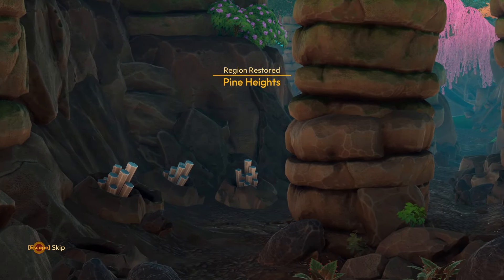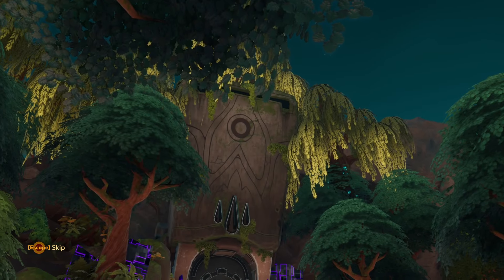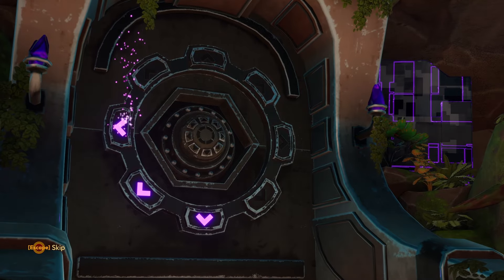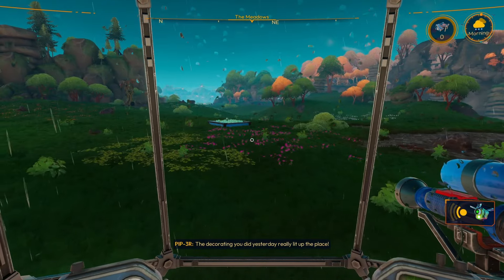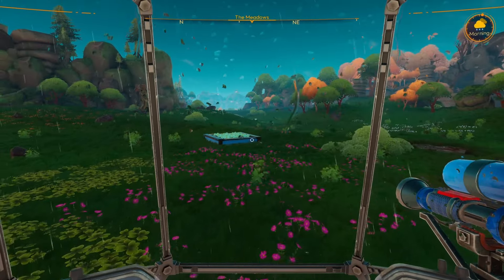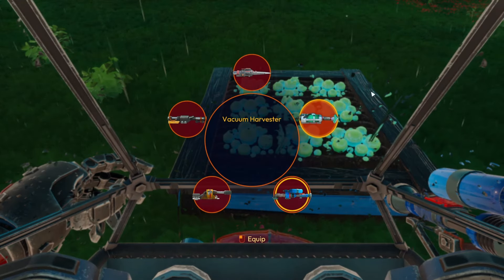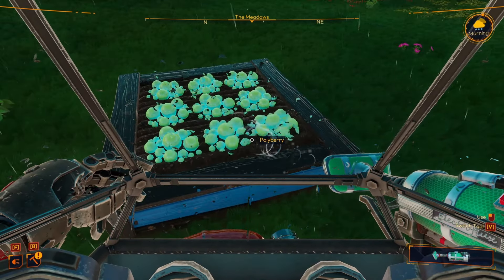After restoring Pine Heights, we spot what looks like minerals and ore. There's also a door with two lights on it — maybe the lights correspond to the number of regions restored. It's raining now. Piper compliments the decorating. We have raindrops on the mech's windshield, which looks great.